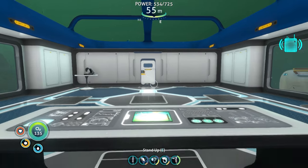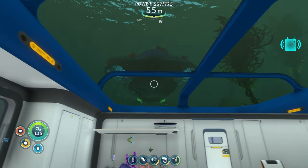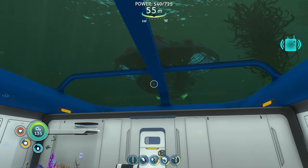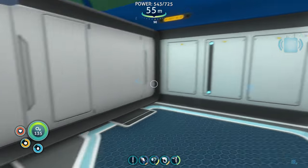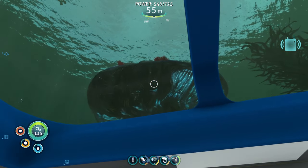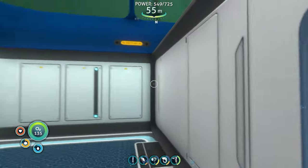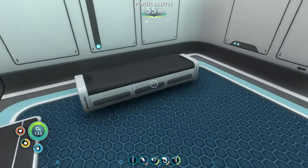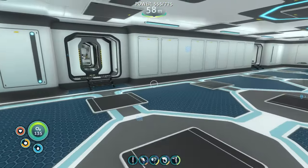Hey guys, welcome back to Subnautica. I love these automatic doors, they're so cool. I think this base is in a perfect spot. We're only 55 meters down — 58 on one part of the base, but it's pretty good.